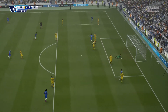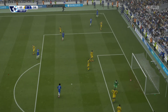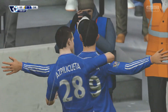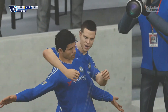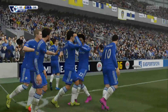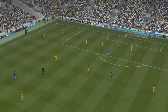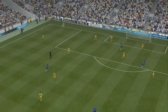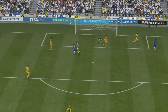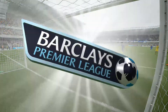Absolutely no one marking Costa — you could see it a mile off. Nobody was stood with him in the box at all. Zouma and Van Dijk were nowhere to be seen; Galloway can't get there, and Ramirez isn't going to beat him to a header. Really pathetic defending and we're now losing 2-0. We need to make some changes.